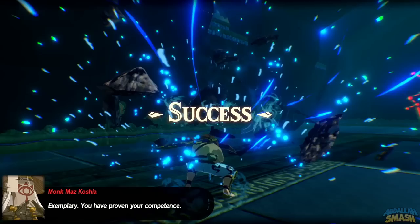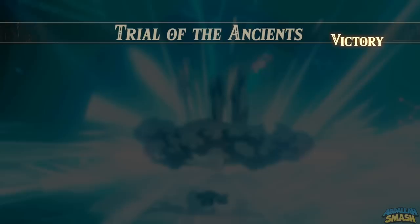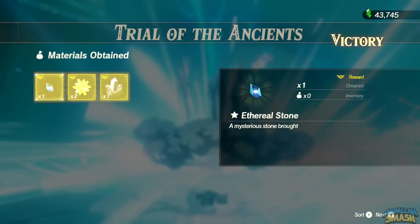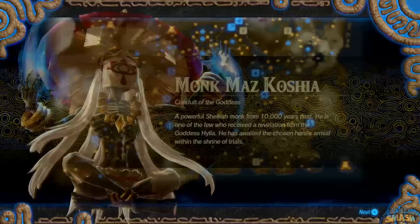Boom — that is the last hit right there. Exemplary — you have proven your competence, I will lend you my power, may the goddess protect you. That is exactly how you're going to unlock this secret character — just by putting out a lot of the Ethereal Stones and the different trophies and precious stones, you'll be all set. You'll get a whole bunch of new weapons and some other relatively rare materials. Monk Maz Koshia: Conduit of the Goddess — a powerful Sheikah Monk from 10,000 years past, one of the few who have received revelation from the goddess Hylia, who awaited the chosen hero's arrival within the shrine of trials.